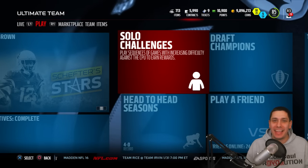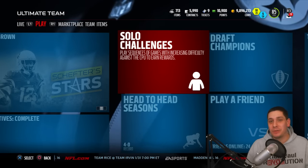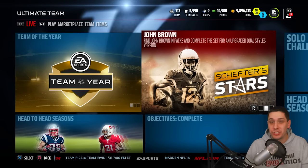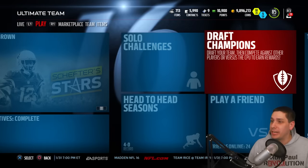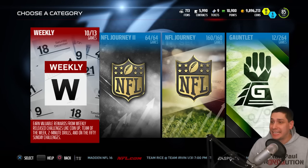Hey, what is going on guys, Clickwood here back again bringing you guys another Madden 16 Ultimate Team video. What we're gonna be doing today is opening up a couple of packs that we got from doing just simple solo challenges. This is an easy way right now for you to make quite a few coins and it doesn't take very long at all. It really does not take very long.